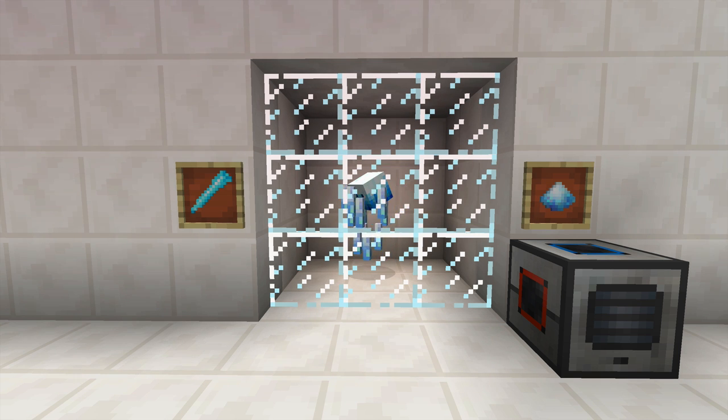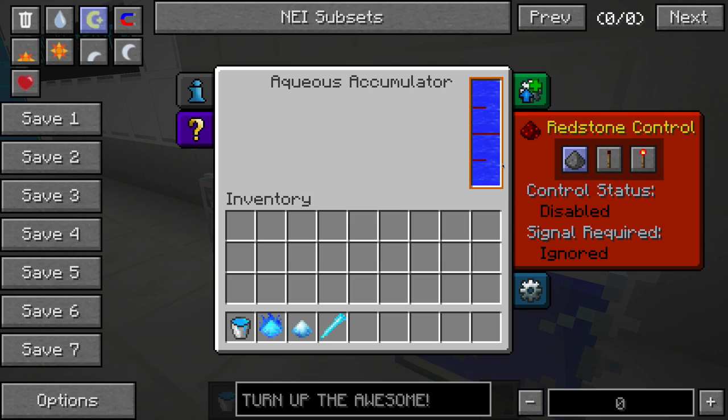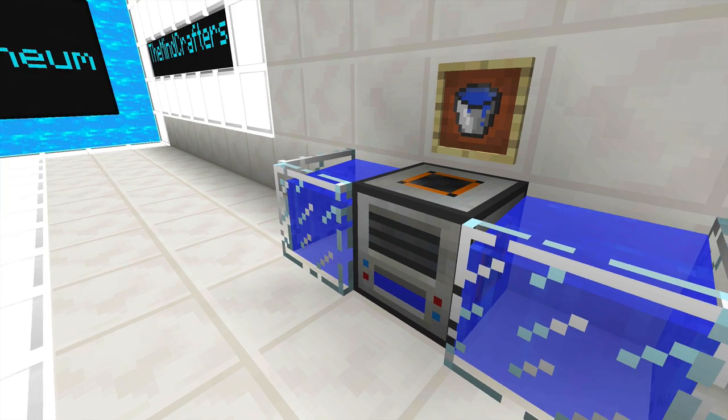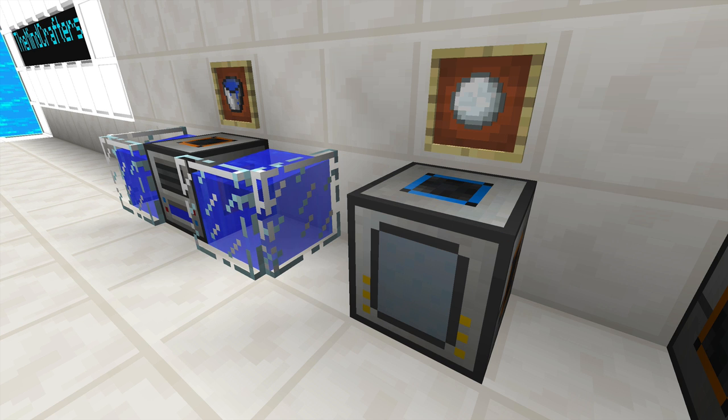There is an easier way, but it is also a more expensive way. If you choose to craft Blizzpowder, the first thing you're going to need is an aqueous accumulator. This requires no power and simply requires water to be in two adjacent sides of the machine. This causes water to fill up inside the accumulator, and we're going to use that water in the next machine: the Glacial Precipitator.